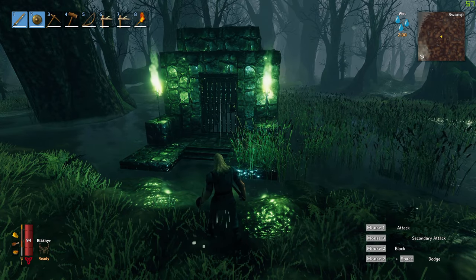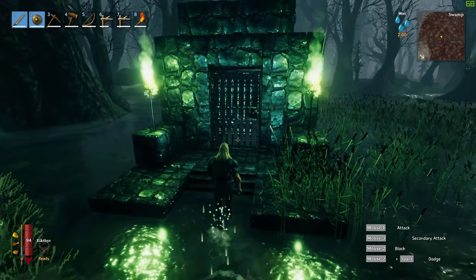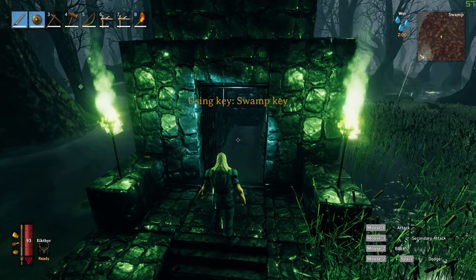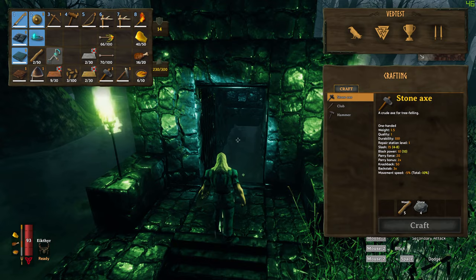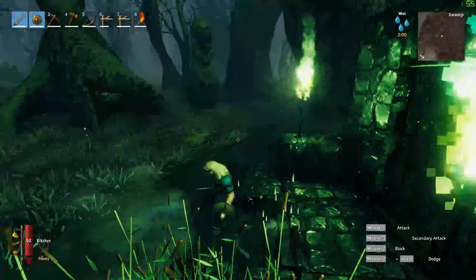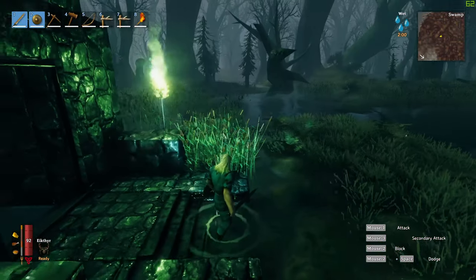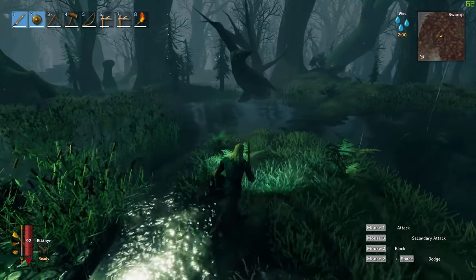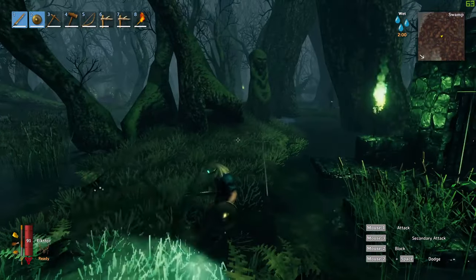The second thing is that you need to make your way to the swamp, and you need to find one of these crypts. You need to use your swamp keys — or crypt keys — that you unlock when you kill the Elder. The swamp can be a fairly dangerous place, so make sure you are properly outfitted because there are a lot of baddies around.